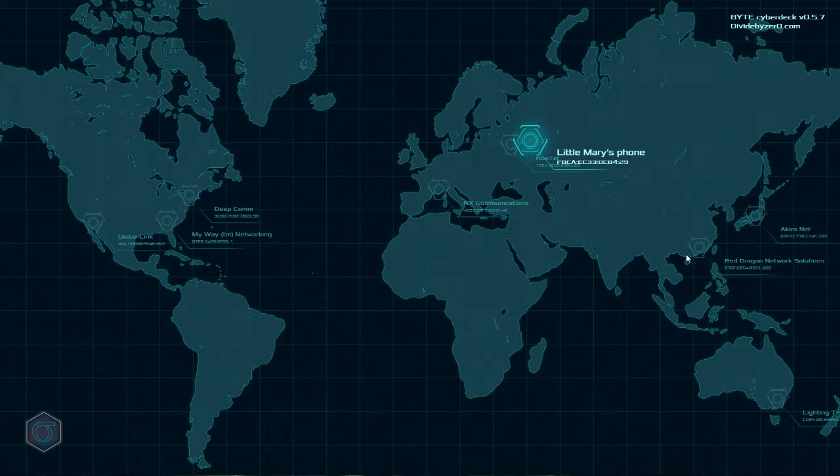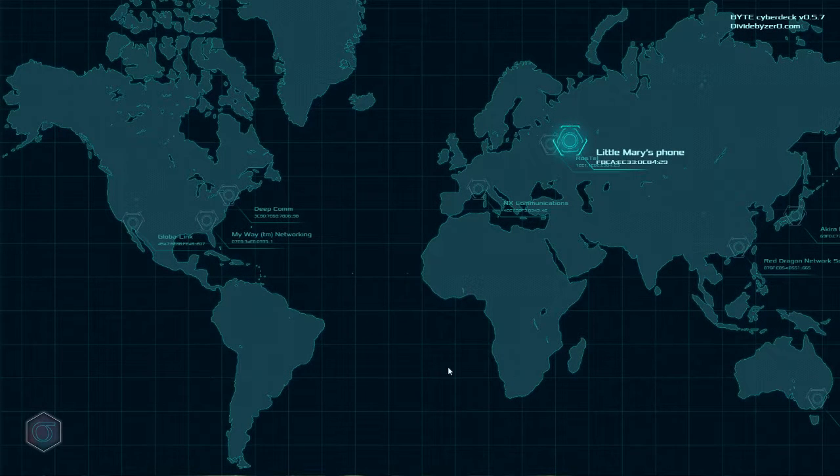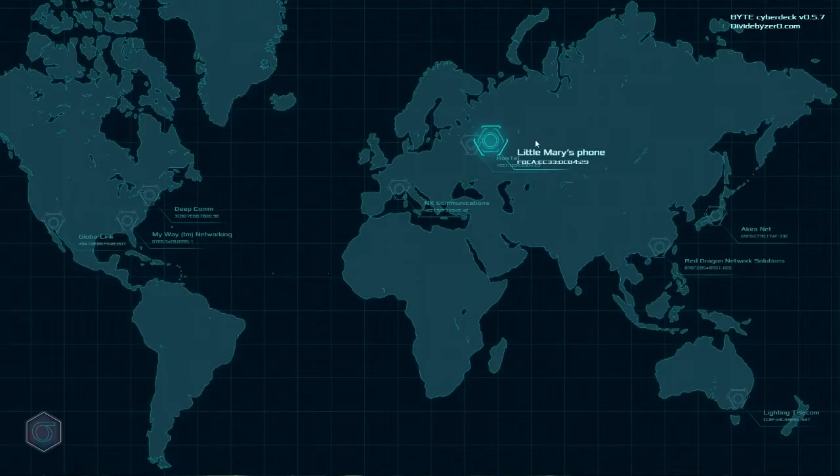Akira Net — I like it. Red Dragon Network Solutions, Lightning Telecom, MyWay Trademark Networking, Deepcom, Globalink — whatever that is. Oh, that's the chat. Nice. Nice server, Rustel — it's a Russian Telefilm — and next communications, okay.